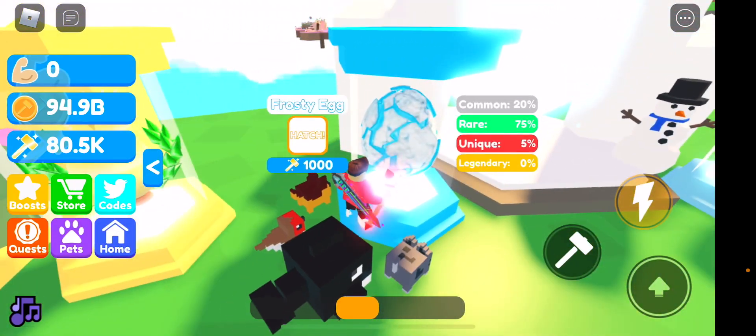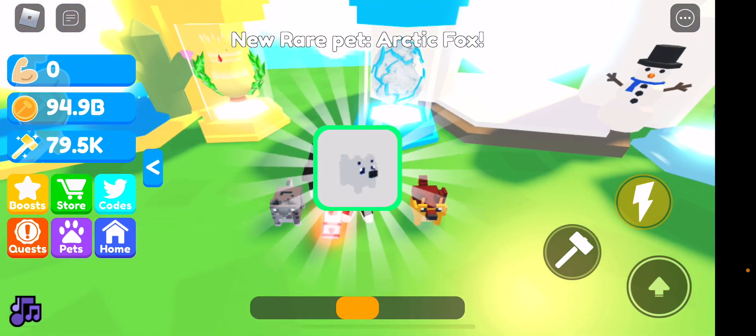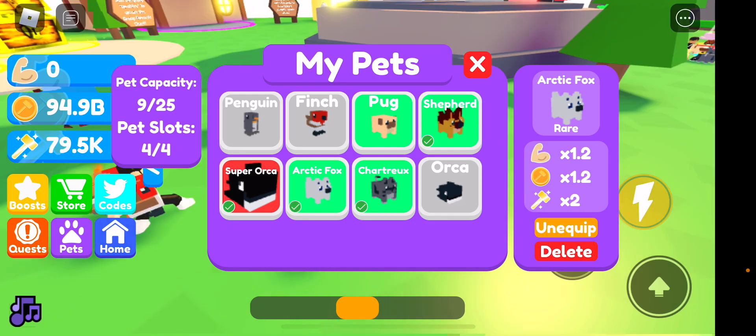So right now, let's buy one of these eggs. We got a new pet! So then go to pets — it looks like we got an arctic fox. You can only equip four. And you can also delete your pets, which I don't know why you would, but yeah, here we go.